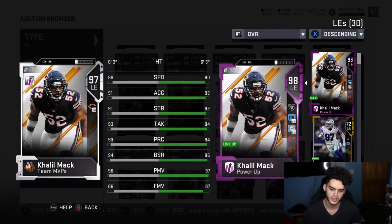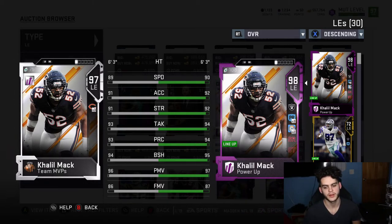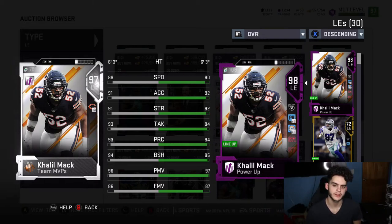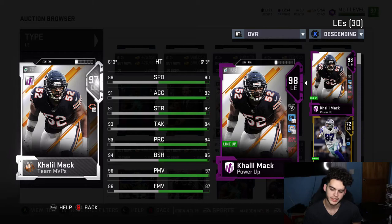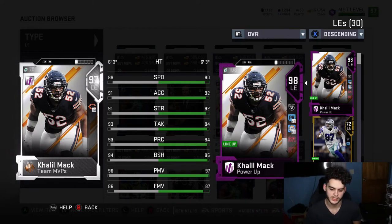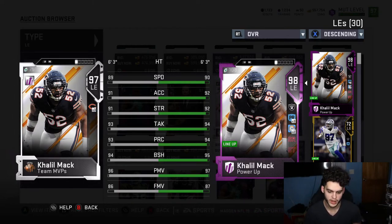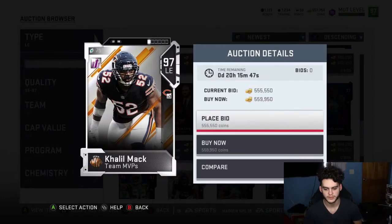Khalil Mac is end-game — obviously slightly better cards will come out eventually, but if you have him powered up there's no need to go out of your way for a new guy. On my team with full chems: 99 power move, about 97 block shed, 96 play rec, 96 tackle, and speed and accel around 93-94, which is crazy for an edge rusher.